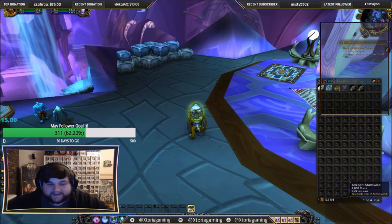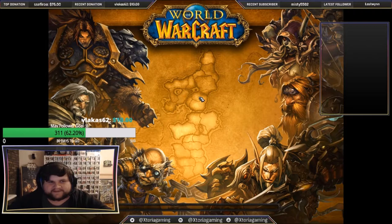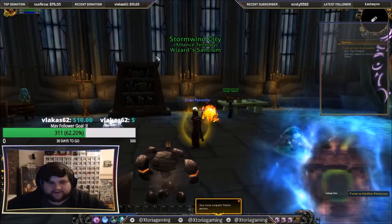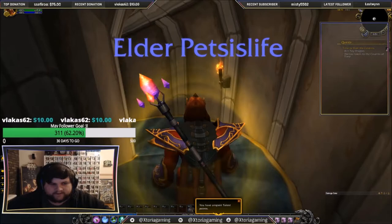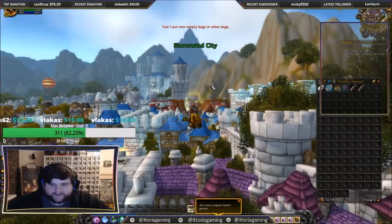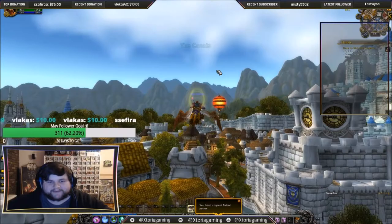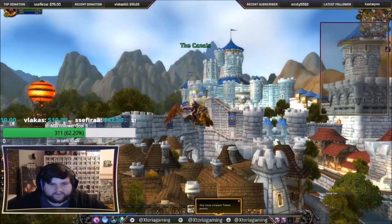Now to get to Caverns of Time, we're going to have to take the portals from Stormwind to Uldum and fly across, unless you found a more efficient way. If you do, please let me know in the comments — I did ask my stream when making the video and we couldn't think of a better way. The portals for Alliance are over here, so we're going to fly across. We need to make sure we have enough gold for the Dragon, which we don't at the moment, so we'll have to sell one of our bags to get the gold we need.